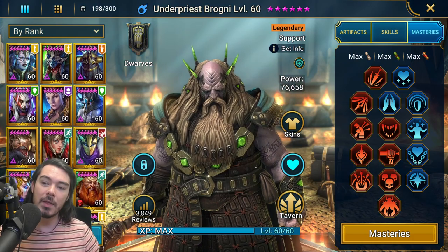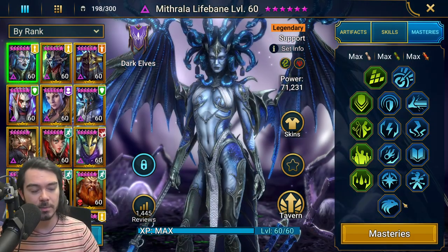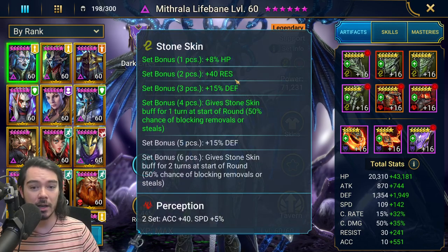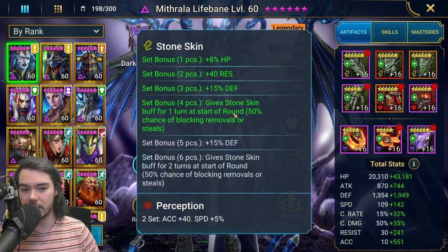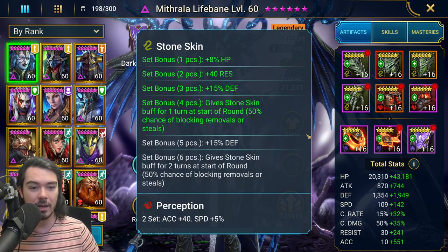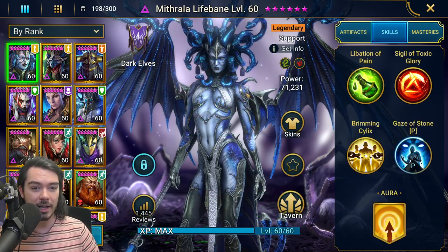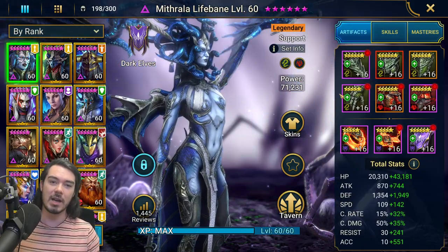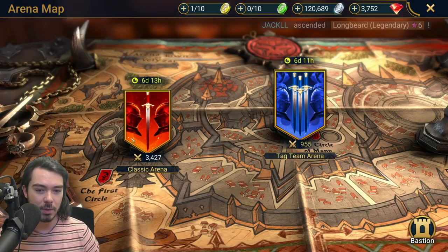Brogni's masteries are like this. And then Mithrala — she's coming in with these masteries, accuracy really is the main thing. She's now in four pieces of Stoneskin to give her that 50-50 chance that even if you're up against an increased accuracy champion, they still can't stop you. Then you come in and cleanse the team. It just makes it very difficult to deal with her — I felt that fighting against her myself, it is a nightmare.